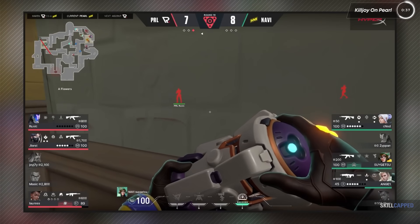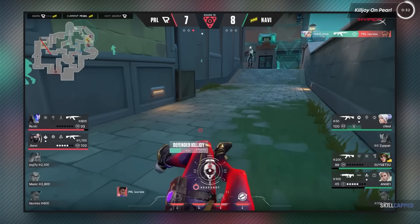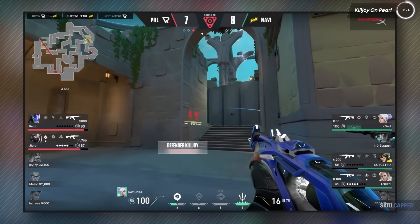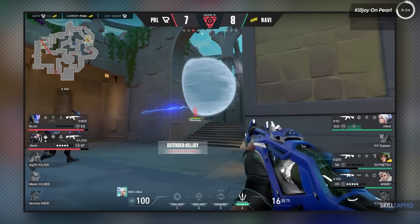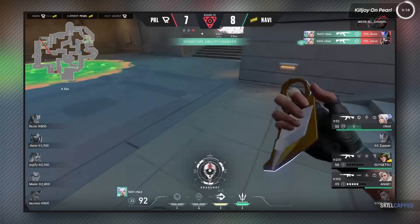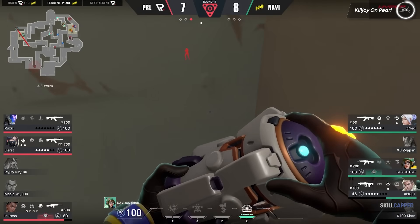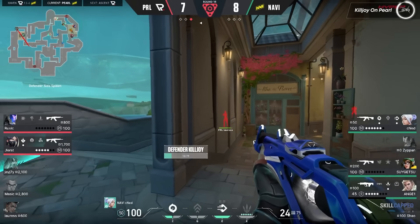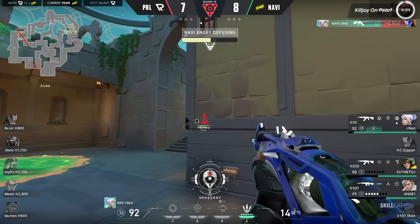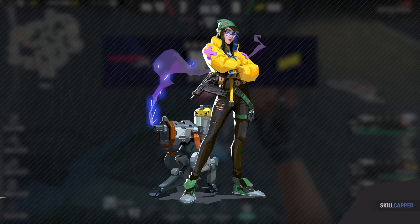Let's watch a round. Killjoy is retaking A, she walks in via flower, places her Lockdown down, and it wins her team the round. But before this clip, you can even see that Jett is forced to take an unfavorable fight before the ultimate is even placed — it just demands that much respect. With Chamber out of the meta, Killjoy is back in business.